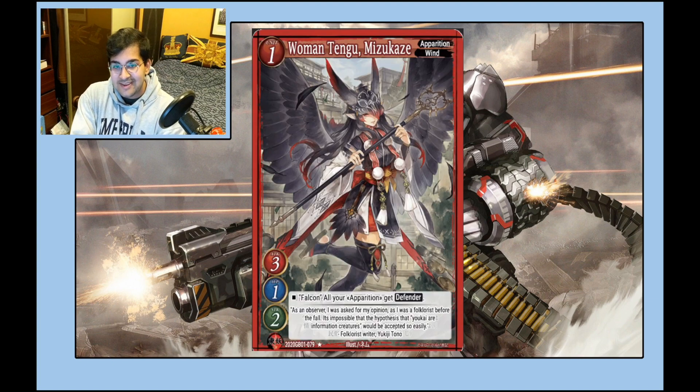This next card is very interesting — Apparition, 3/1/2, good stats. The overdrive gives all your Apparitions Defender. Eventually this card is going to be super stupid. At the moment it's already pretty good — giving everything Defender is a very good effect. If nothing else this is literally a 3/1/2 one-cost Defender, and that's good. Strong card.